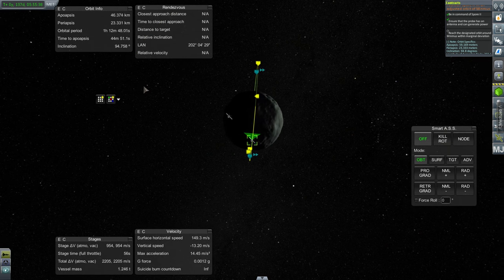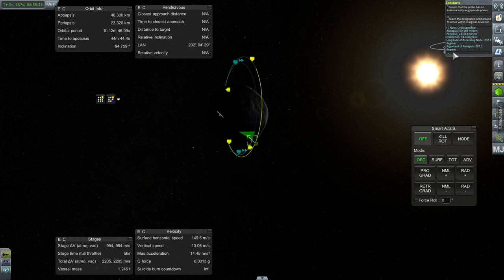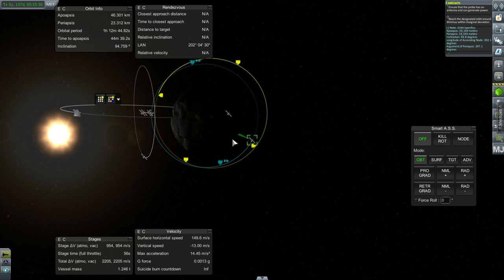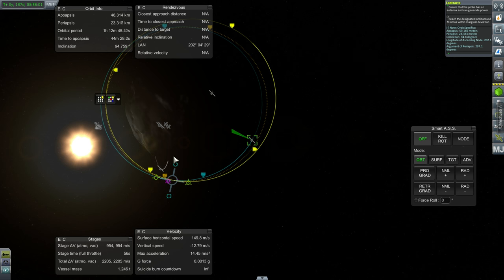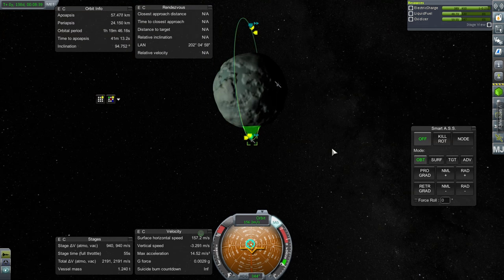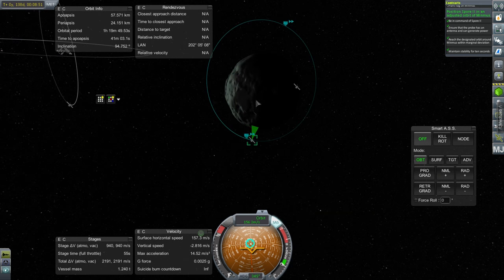Inclination 94.8 degrees — we're almost there. It's in line, so that's right. They just want periapsis and apoapsis fixed. They don't like our periapsis and apoapsis, so let's fix that. We can do that best from this location where the orbits cross, and it'll be a radial burn plus orbit boost. That looks like a reasonable match. We fulfilled adjusting the orbit of Spore 2.